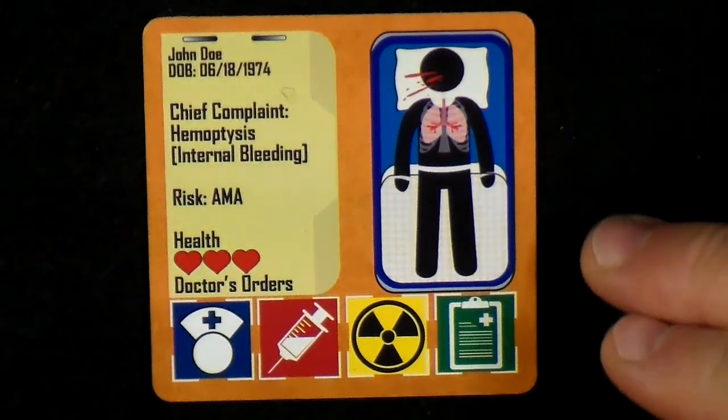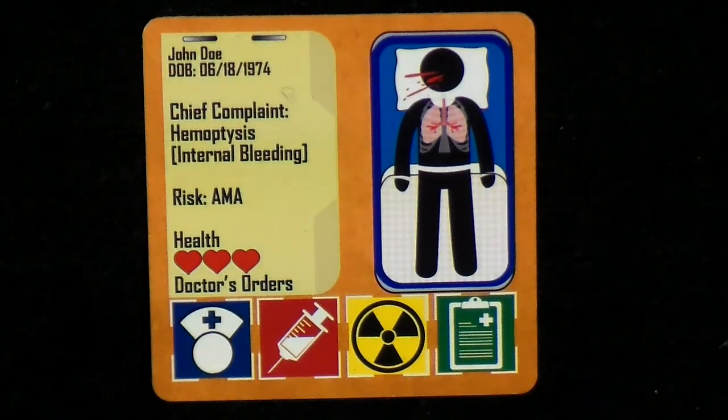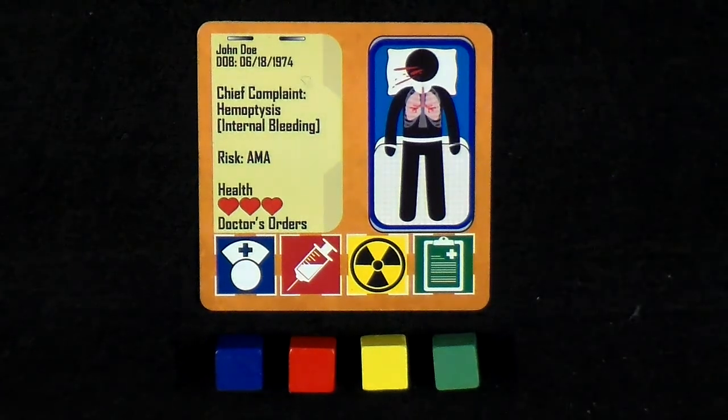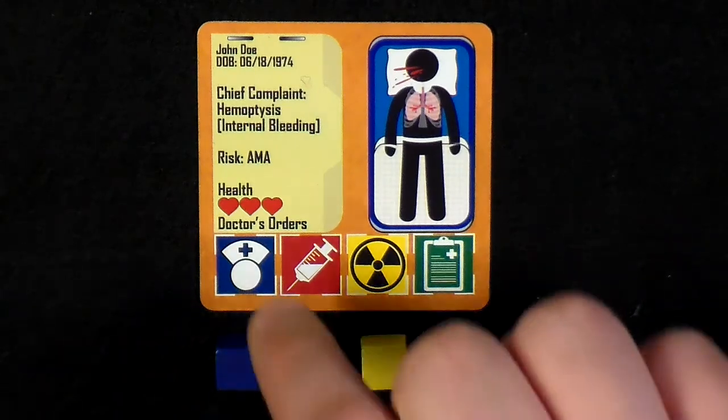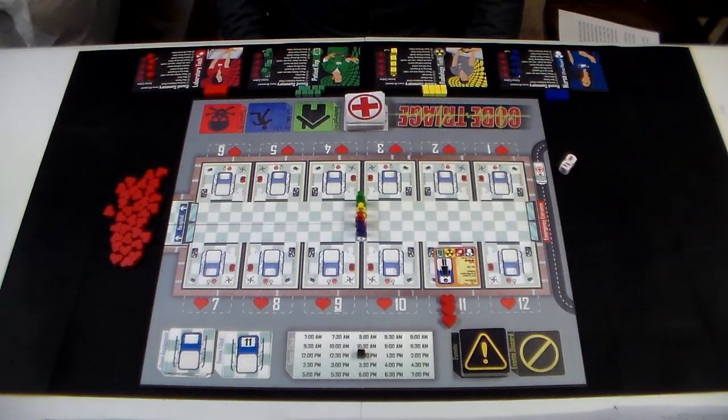The right side of the patient card shows artwork that matches that patient's condition listed under the chief complaint section on the left. The bottom of the card is the doctor's order section, and indicates what treatments need to be performed on them before discharge. Players will fill these orders for their respective symbols and colors on their turns, with hope that they can fill all of that patient's orders before they run out of heart tokens. Repeat this step 3 more times until 4 patients have been assigned to rooms with their respective heart tokens placed above them.